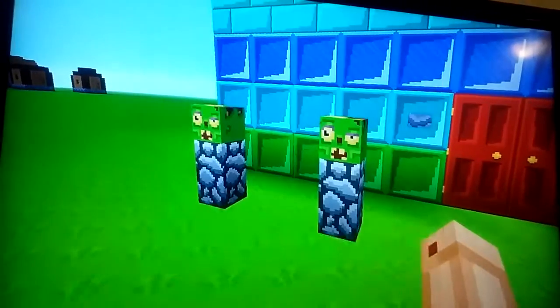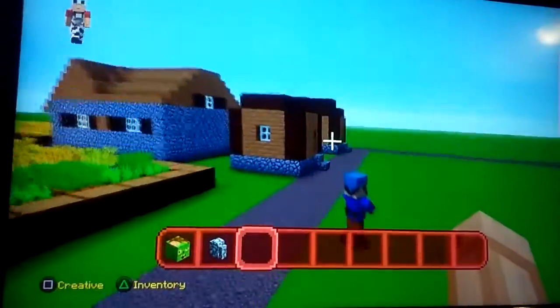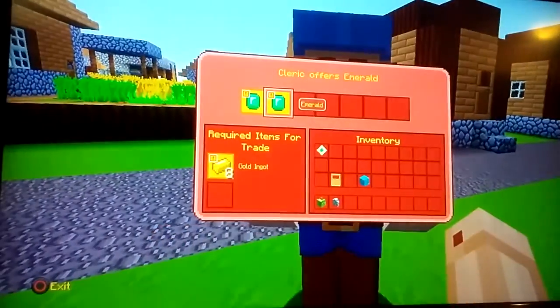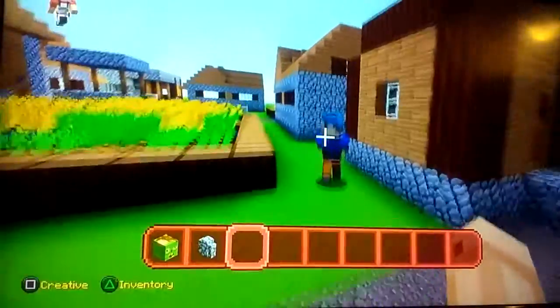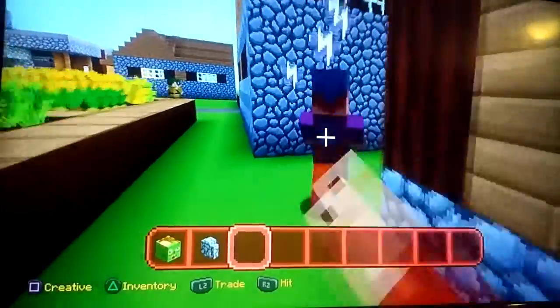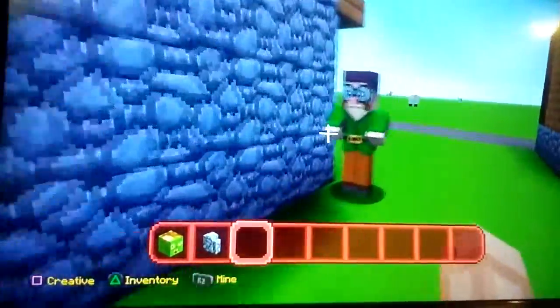If you want to see what a villager looks like, because you might not have played Minecraft before — I'm in a texture pack. So this is what they look like. This one is a cleric and it wants rotten flesh and gold. They really like rotten flesh for some reason. This one looks sleepy.